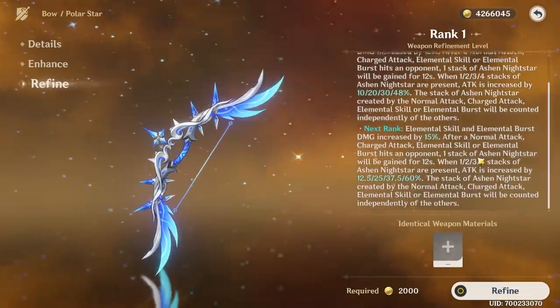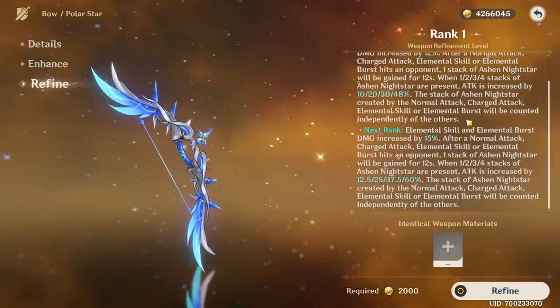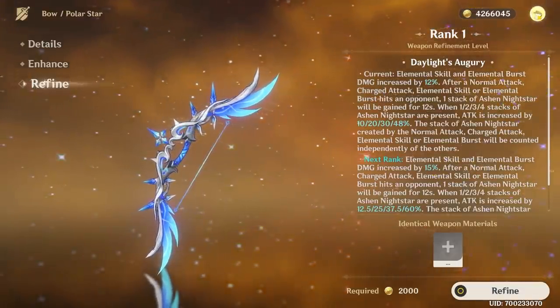There we go — average base attack, 33 crit rate. Pretty solid. This has some nice refinements though. It goes from 48 to 60% attack boost at max stacks, and then the skill and burst gets 3% more as well.